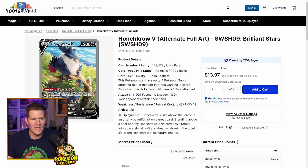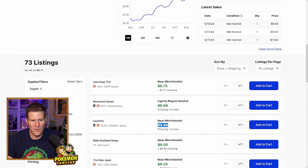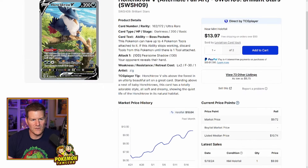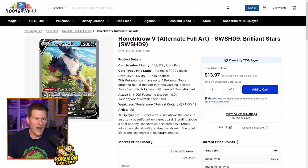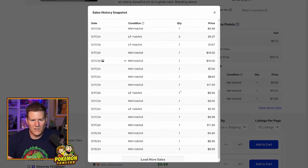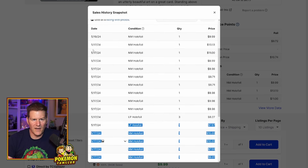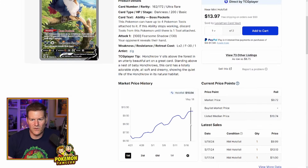Next is the Honchkrow V alternate art — just a fantastic artwork, super cheap. It's only moved from $7 up to $10. You can pick one up for $10 shipping included right now. Super cute with Murkrow all around — it's like a mama or papa Honchkrow with all the little babies around. Just a fantastic artwork. I love this card and it's super cheap for an alternate art. Get it for your Brilliant Stars collection. There are about 70 listings and quite a few sold on the 17th, mostly around that $10 mark — not too inflated so far.